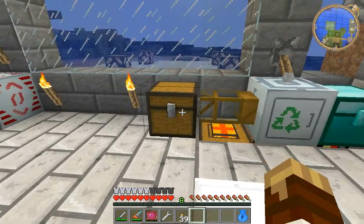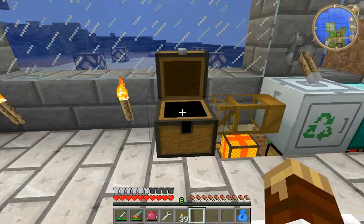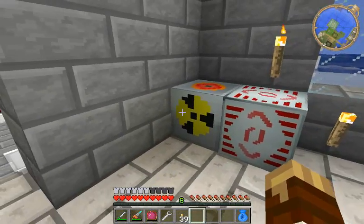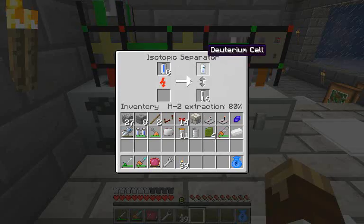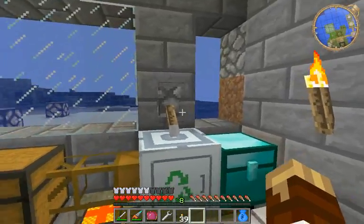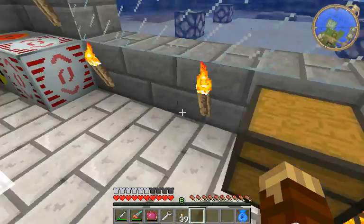I'll get to the computer stuff in a minute, but check this out. I've got this mass fabricator pumping out UU matter into this chest, so I don't have to babysit it. This MFSU is getting close to full, running some deuterium on this fusion reactor. I repurposed the second isotopic separator to make deuterium — they're both making deuterium because I don't have any more clay. This wall is open because I want to find a way to tell this thing to only run when the MFSU is full.